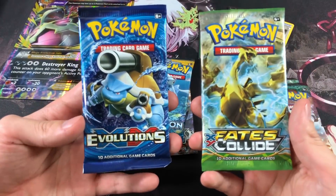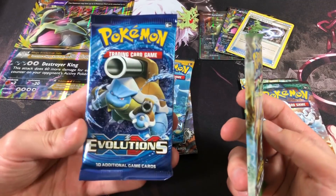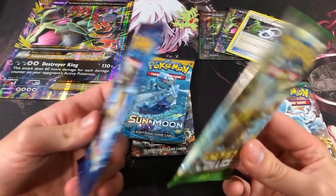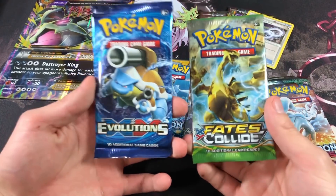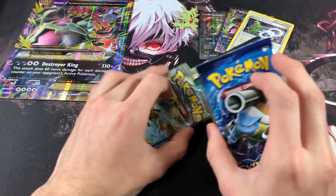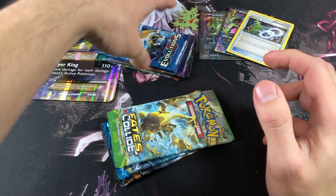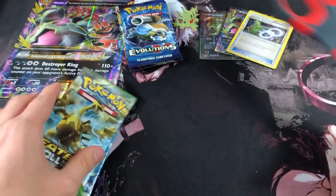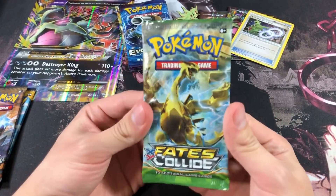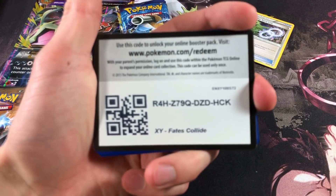We're saving Guardians Rising for sure, so the other Sun and Moon goes on the rip pile. Out of Fates Collide and Evolutions — I'm calling it Craps Collide because it's the worst set Pokemon has ever released, hands down. I kind of want to go with Evolutions because Charizard is in here. Let's go with Evolutions and save it. So our three packs to save are set aside, and we start ripping with Fates Collide.